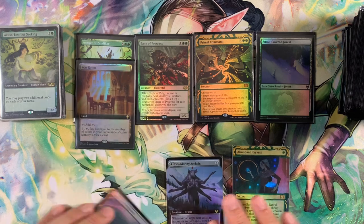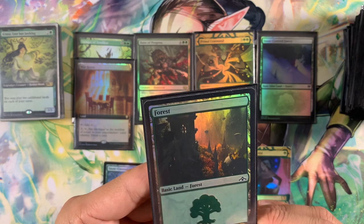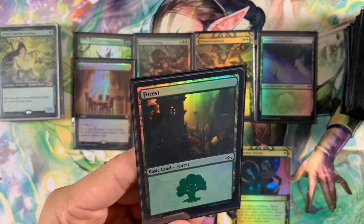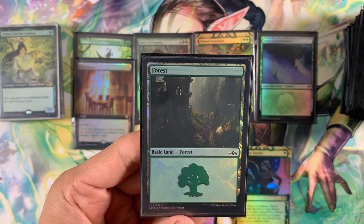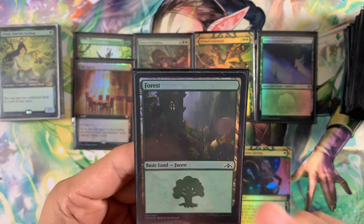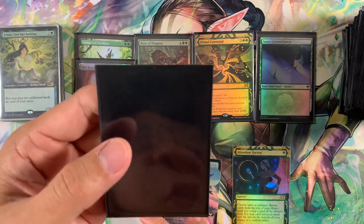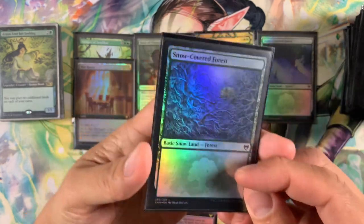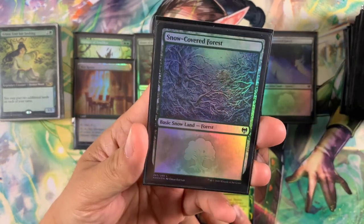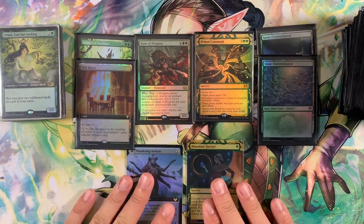Next, we're swapping out a Guilds of Ravnica forest — it's a bit dark — for a snow-covered forest from Kaldheim. I prefer the Ravnica Allegiance forest I already have in the deck, so the Guilds version is coming out. This is the second snow-covered forest from Kaldheim going in. The forest swap also sets up our next new card.